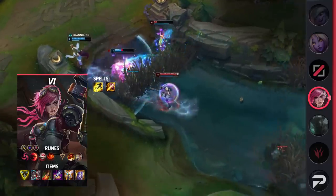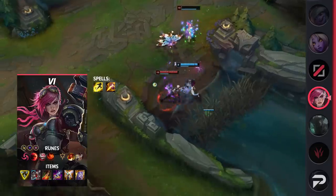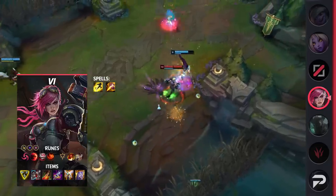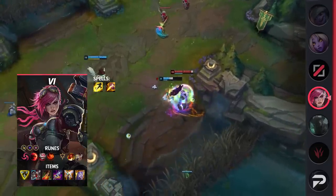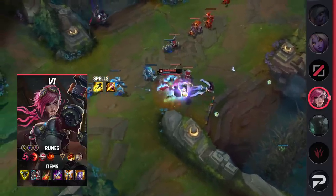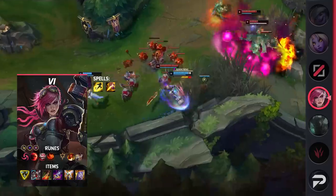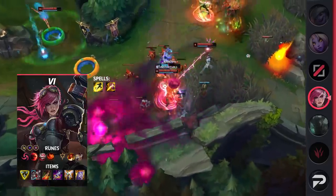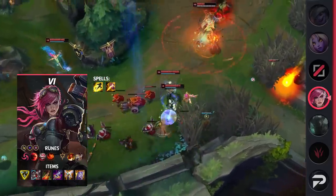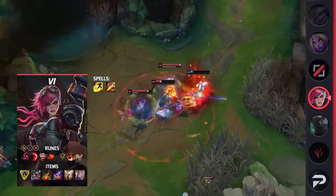For her items, build Trinity Force, Defensive Boots, Death's Dance, Maw of Malmortius, Guardian Angel, and Randuin's Omen. Taking Trinity Force ends up making Vi squishier but much better at taking out squishies. Although you do miss out on some penetration, Trinity Force provides more ability haste as well as a sizable AD increase after she maxes out the stacks on it. The slight boost in movement speed it grants is a nice addition as well.